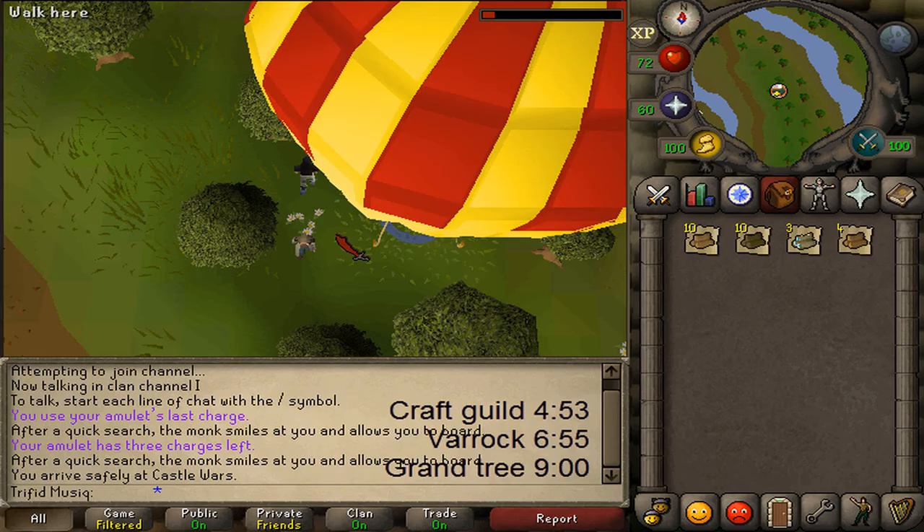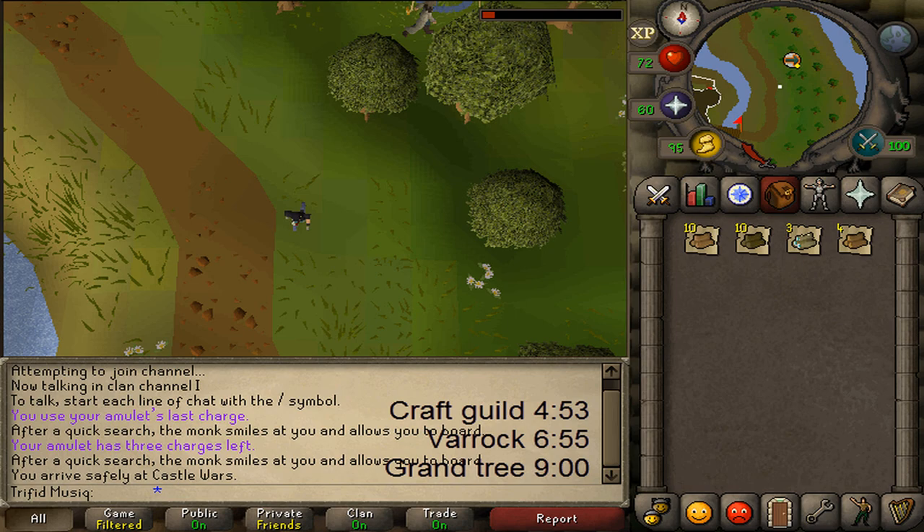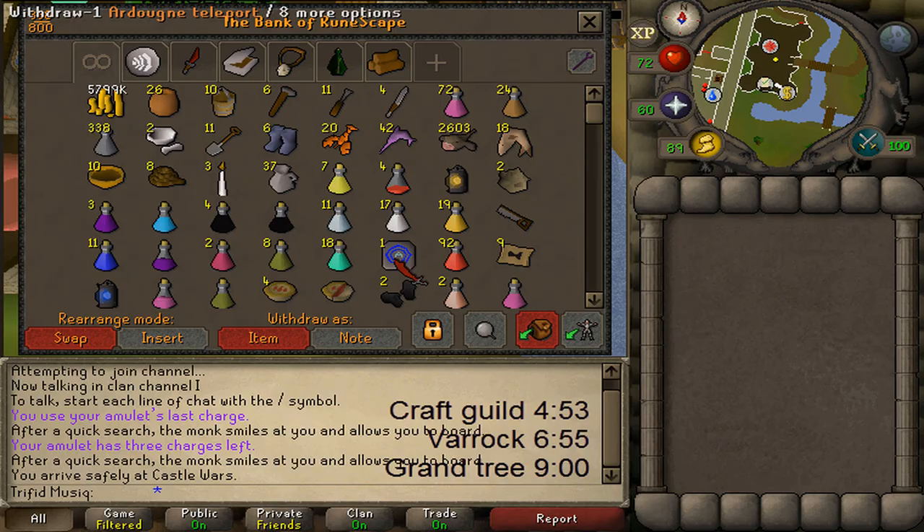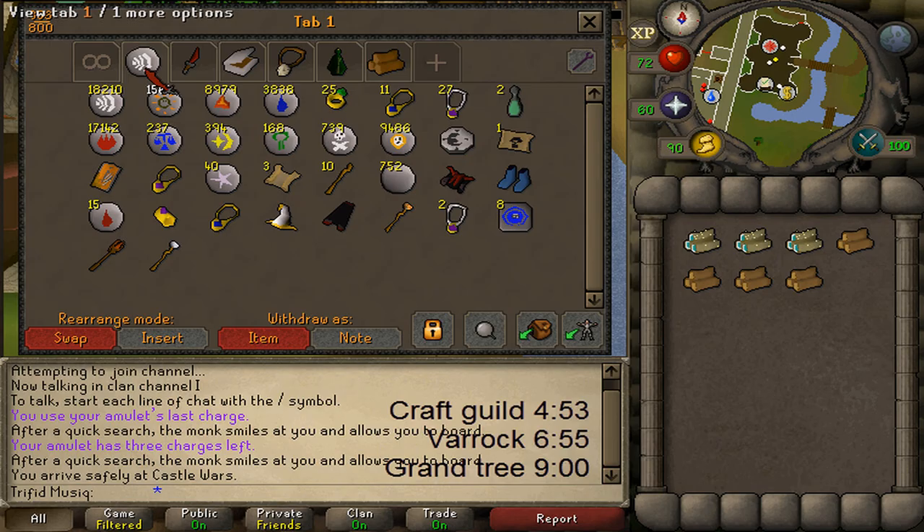You have now gained 2000 Firemaking experience and replaced the rock with a hot air balloon. Once we arrive at Castle Wars, go to the Castle Wars bank so we can grab all the other logs. I'm going to deposit everything, grab my 3 Magic logs and 4 regular logs so we are able to get back to Entrana.